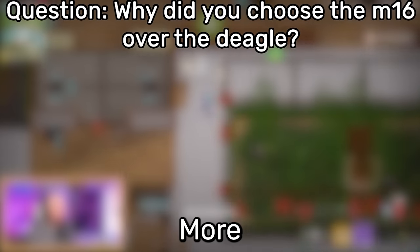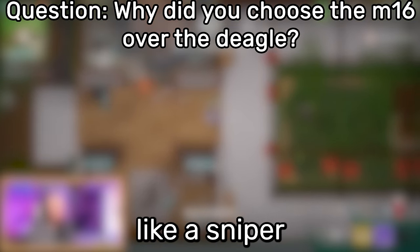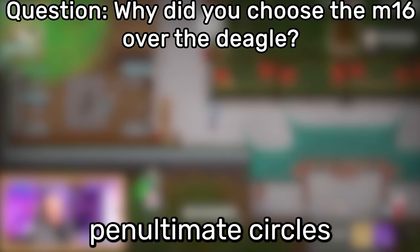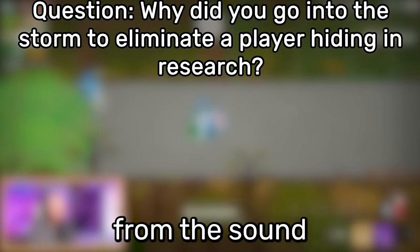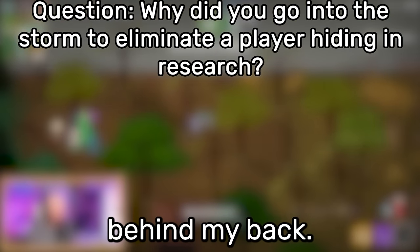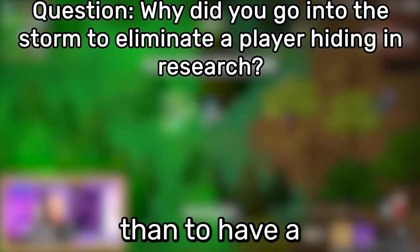Rookie speaks again: "The M16 is a weapon more suited to the end circle — in chaotic smaller circles, a sniper with few bullets is less useful in close tower fights. However, from the beginning until the final circles, the sniper is much more useful for hunting other players. I got sound information that someone was hiding in the lab, and wanted to kill them before they could come behind my back. It was also an opportunity to switch to an automatic weapon more useful for that situation."